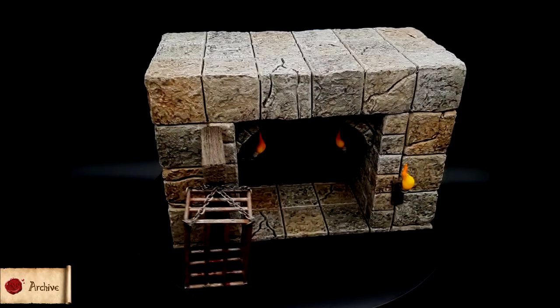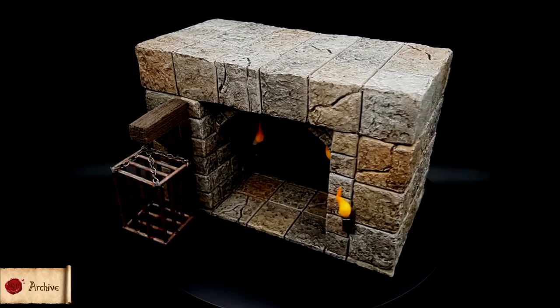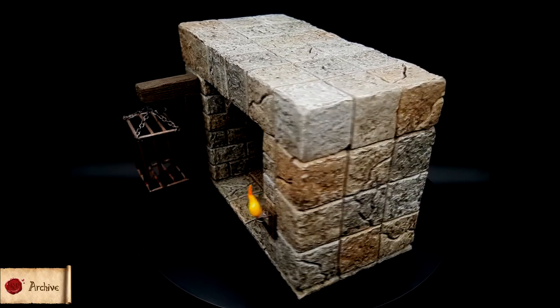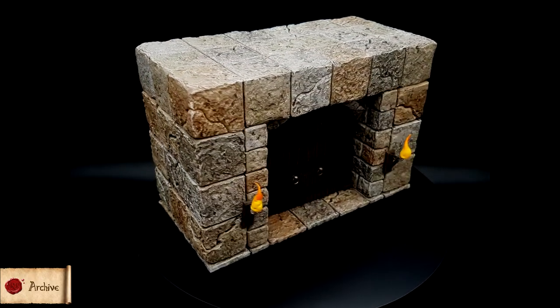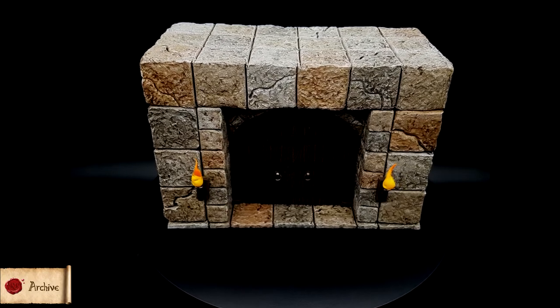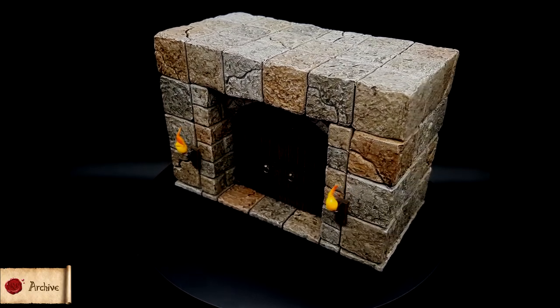Once you're done you can assemble your gateway with fully functional gates and accessory slots. As always I hope this was useful to you guys and that you get a lot out of this gate. If so maybe hit subscribe and the bell too if you want to make sure you see future tutorial videos. Do you have an idea to make this build better? I always love to hear extra ideas because it helps me make something better in the future. That's all from me for now — until next time, I'll be in the archive.